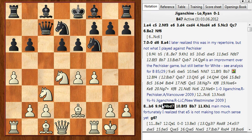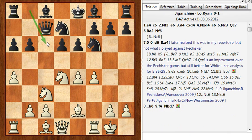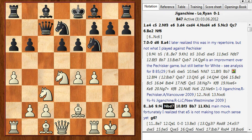He goes knight d7. Usually the knight goes to a different square, but here he puts it to a more aggressive square because it frees up the diagonal for the bishop, and maybe he'll attack the pawn with knight to c5. On the other hand, it's not putting pressure on the knight on d4, so I still have to prepare e5.